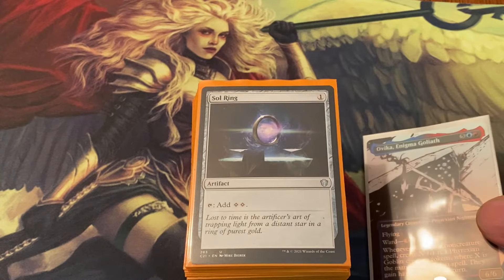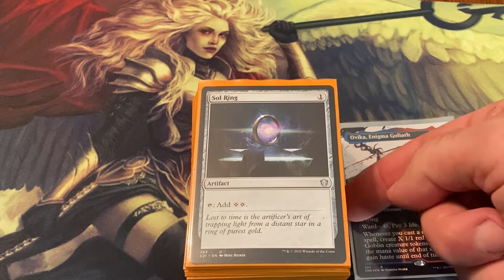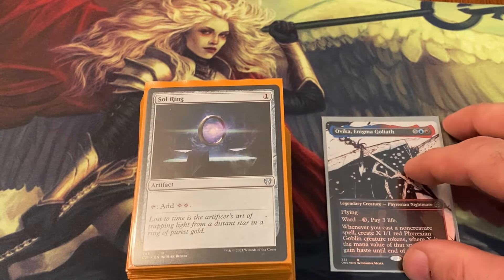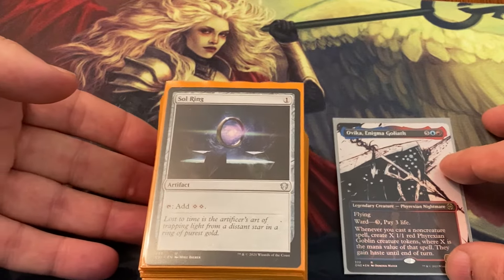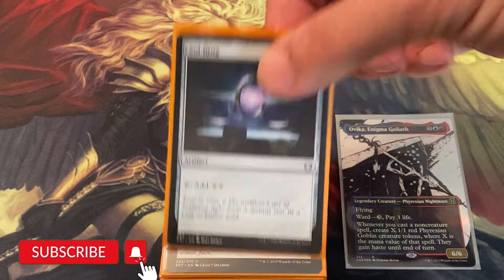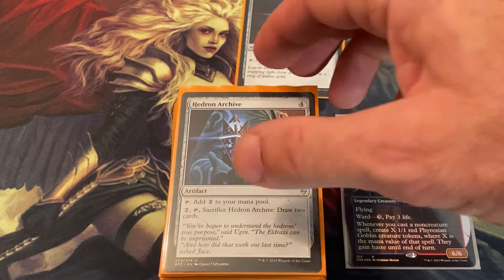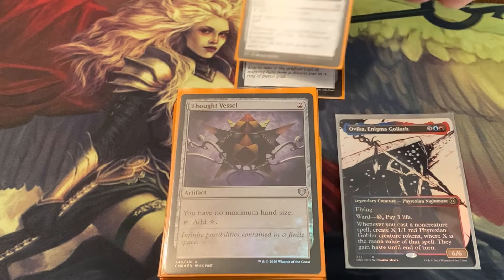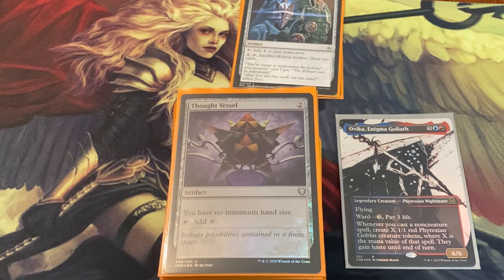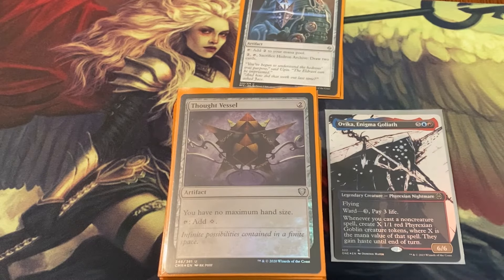This deck is a fun little deck. Basically what's going to happen is we're going to play sorceries and make all kinds of goblins. Starting with Sol Ring — we've got a bunch of mana rocks to make your spells bigger and get to the cost of those spells so you can start making goblins all over the place. Ovika is already very strong on its own as a 6/6 flyer with ward 3.